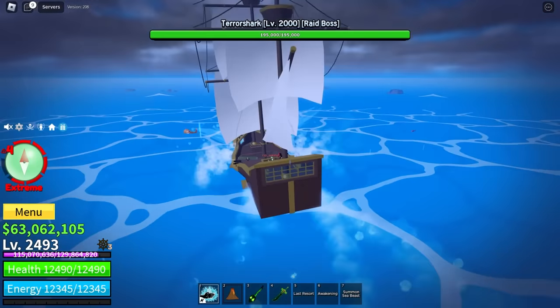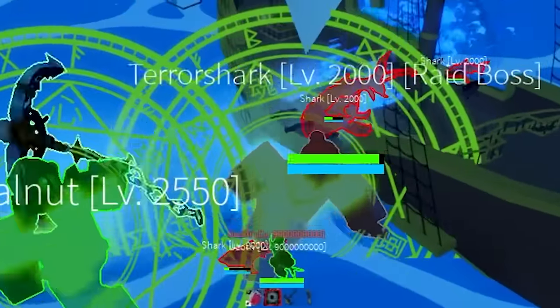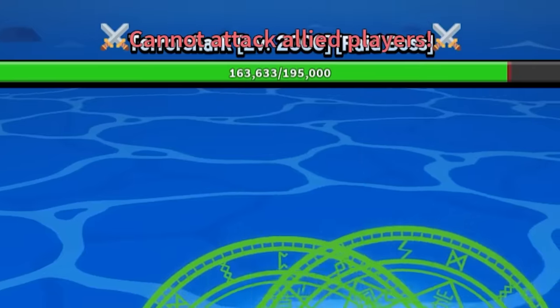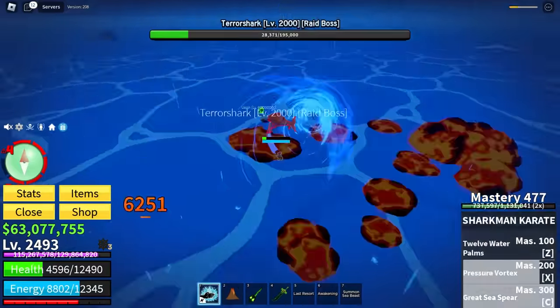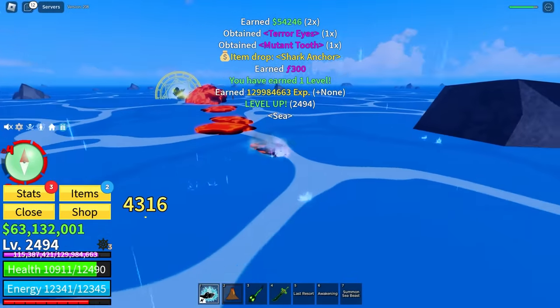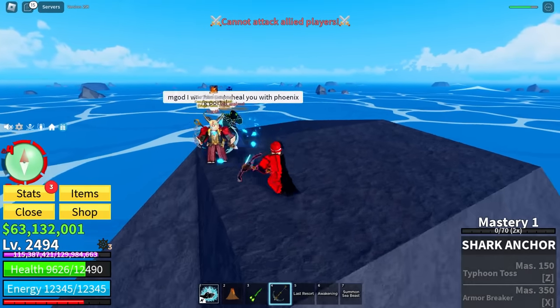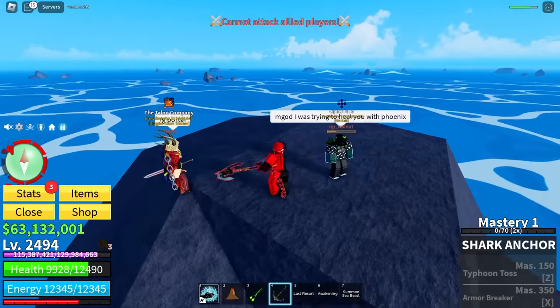Another one. Wait — this one has the anchor! It also has more health. Come on, come on! There we go — we just got the Shark Anchor! This sword looks clean. It also took away my Monster Magnet.